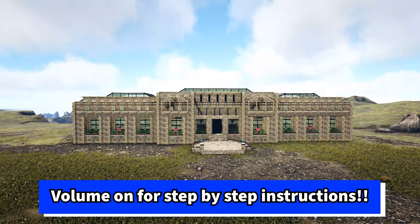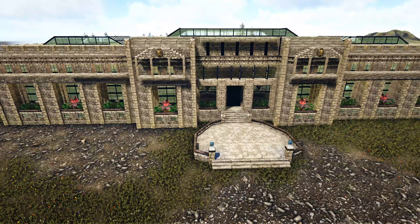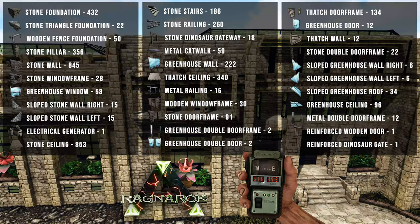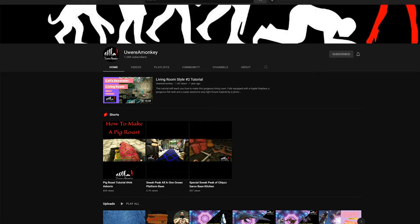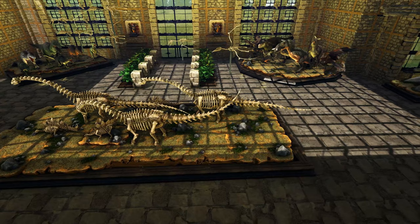Hey everyone, my name is Chips and in this video I'll be showing you how to build this museum. While I designed it to look like a museum, this build is so big you could use it for whatever you want. This is a step-by-step walkthrough with voiced-over instructions. On screen you'll see a full list of building materials and the map coords where I built this on Ragnarok — also in the description. All paint and decorations were done by my friend You Were A Monkey, so go check out her channel. Thanks for being here, let's get to building.